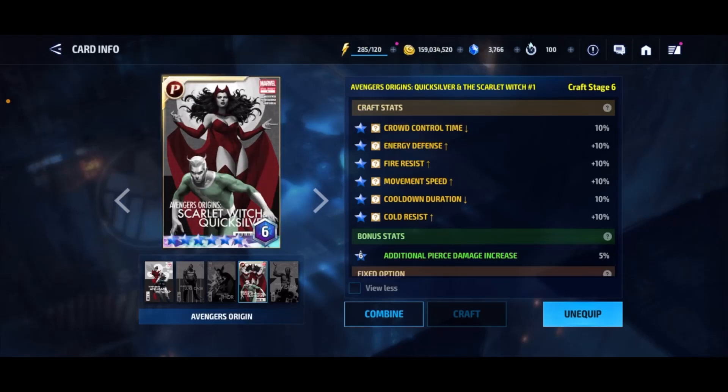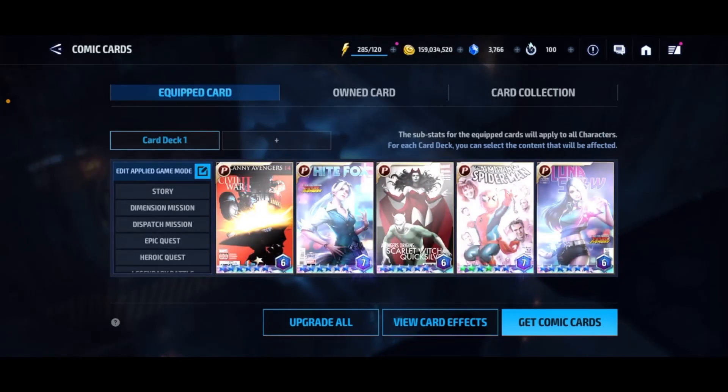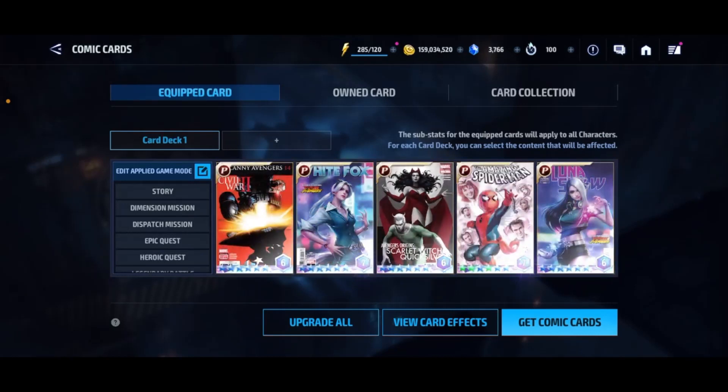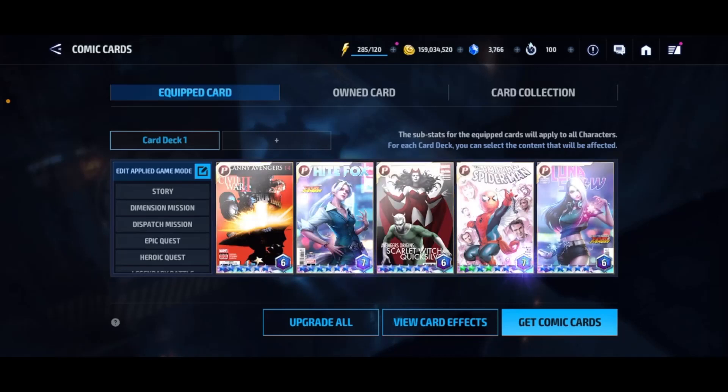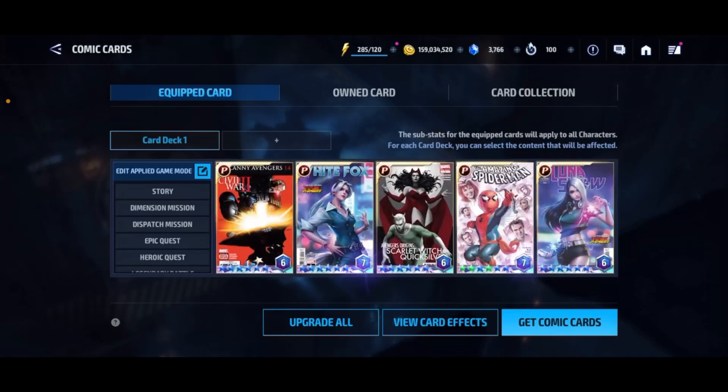We're basically trying to re-roll the perfect cards now. We got the set of cards we want, we got the Pierce, and now we need to go in and re-roll them to get the perfect stats along with that Pierce. There may be times where we're a little bit lower or higher than 22% Pierce when we're re-rolling. We'll have to wait and see. We're going to do these every two months because you get four premium cards every two months if you are constantly playing.